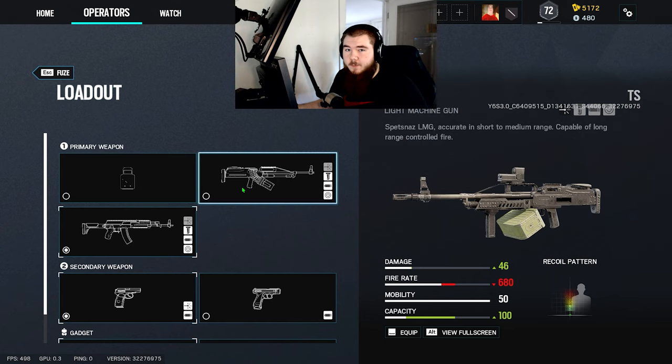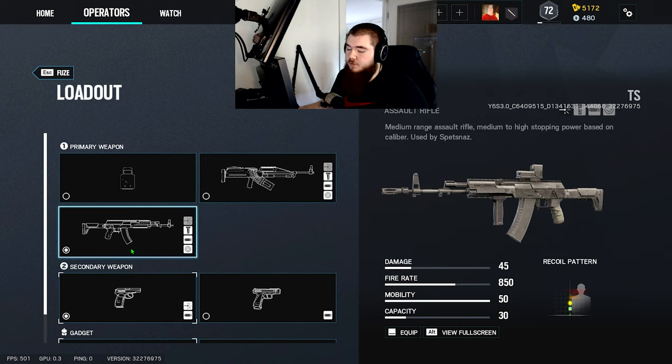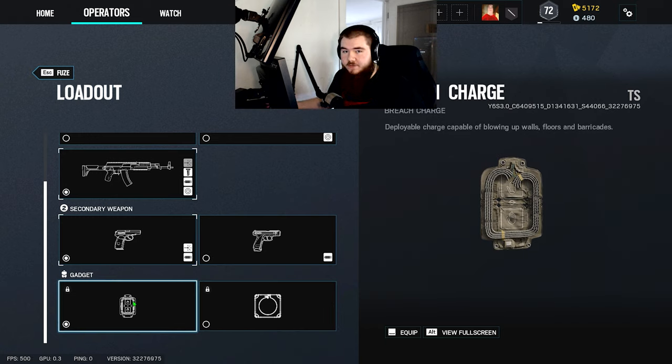Starting out with Fuse's loadout, let's talk about his primary weapons. Fuse has access to a shield, the Russian LMG, and the AK-12. As for secondary guns, you have the PMM or the paintball pistol. Lastly, secondary utility is breaching charges or a hard breaching device.